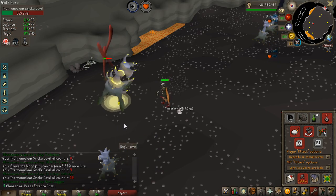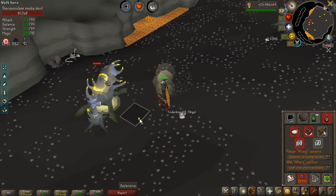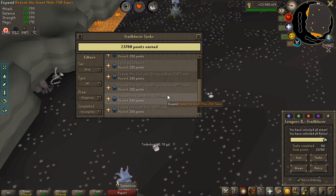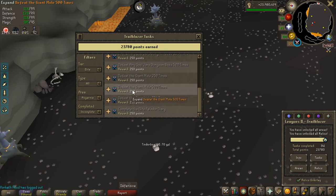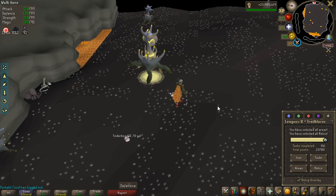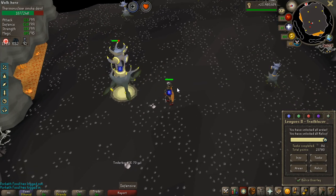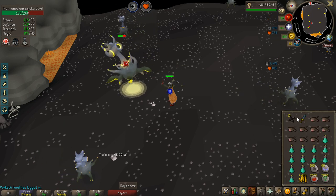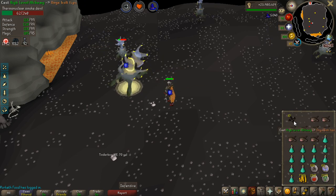You can actually get a lot of points for killing the Giant Mole, which is a boss I've barely touched — I got one KC on it. It's 750 points for 750 kills; every 250 kills you get 250 points. But for it I need a bullseye lantern, and this boss has a 1 in 42 drop rate of it, so it shouldn't be too long. It's also pretty good for money, and I still need 725k cash to imbue my ring.